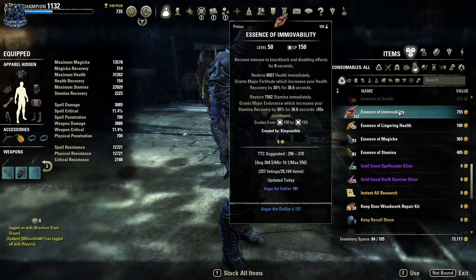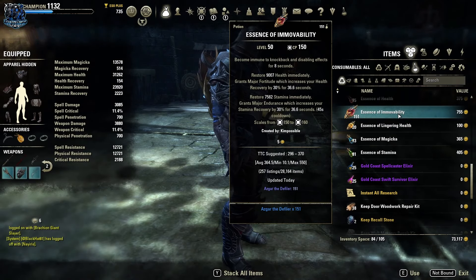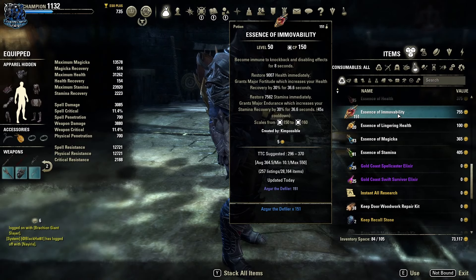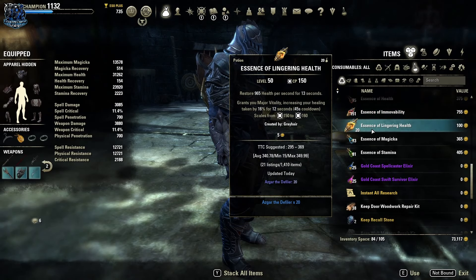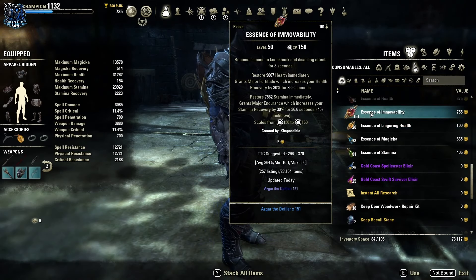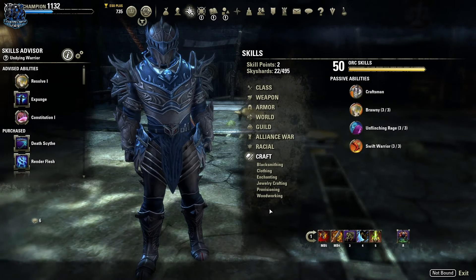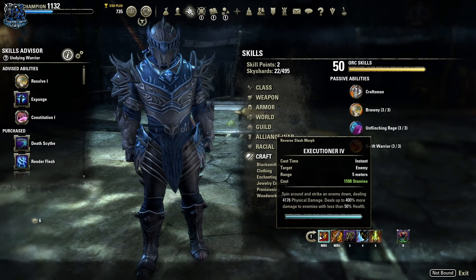For potions, I mainly use the Trash Stamina potions to get extra stamina back. But if I'm fighting against a big group or having a lot of issues, I'll use either Essence of Lingering Health or Essence of Immovability with health and stamina. I mainly end up using Lingering Health to get Major Vitality in case Daedra Trickery hasn't procced, and also to get the nice heal over time. I've been moving away from Essence of Immovability since I slotted Shuffle on this build.